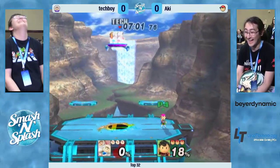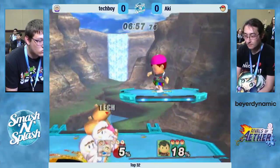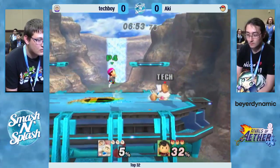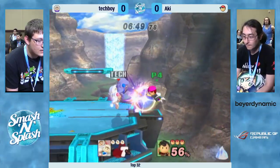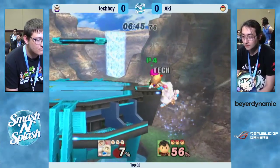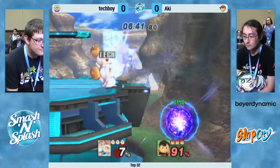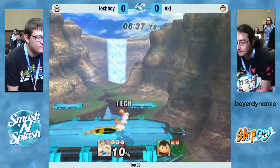It's both of them going off! That was a little bit goofy because Nana fell off. Tech Boy tried to do some interesting offstage tech — Nana fell off, and that actually extended the hitbox for Ness's down air, so when Tech Boy ran out, he also got hit. And there's that ice block again. He saved his jump, though — really nicely done — but he is going to go down to the F smash.